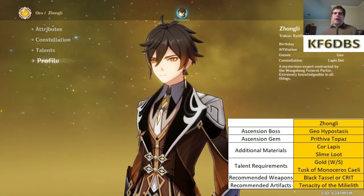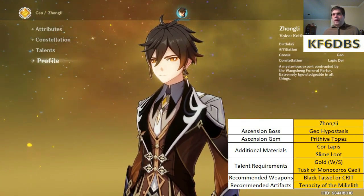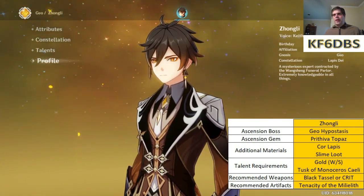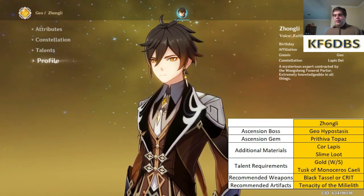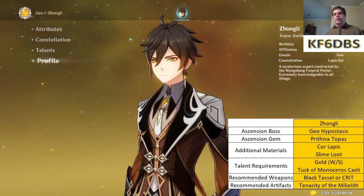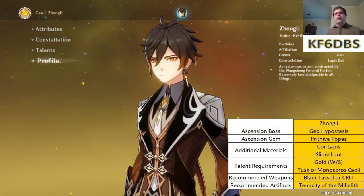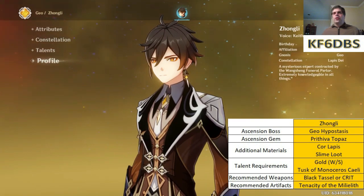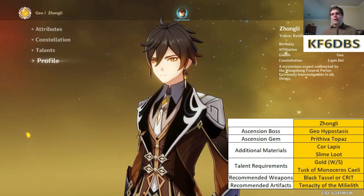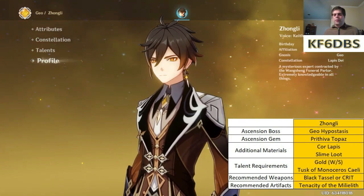If you want to make him more of a burst support rather than a DPS, I wouldn't recommend using him as a DPS, but if you want to bring him in, throw that meteor down with his elemental burst and then pull out, you'll want to build him as a kind of DPS — just know that he doesn't need to be on the field that long. His energy requirement for that burst is actually pretty low at 40, so you don't have to worry too much about building energy recharge.